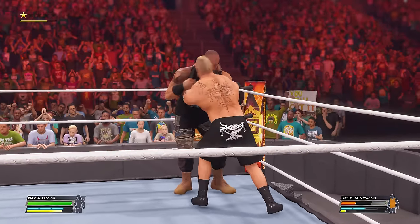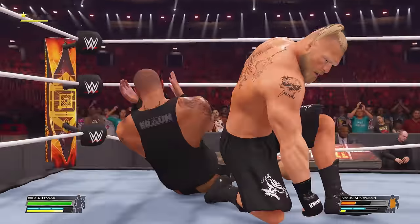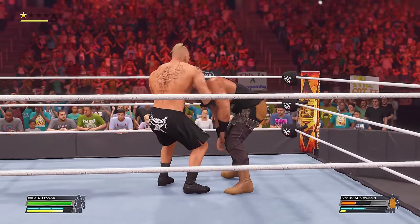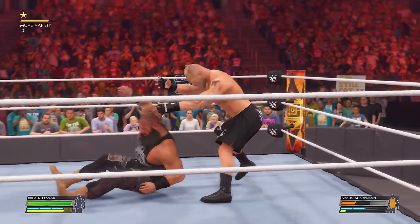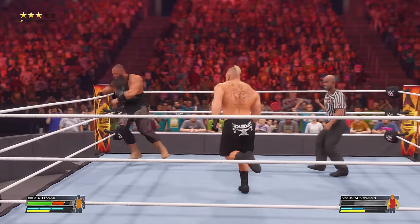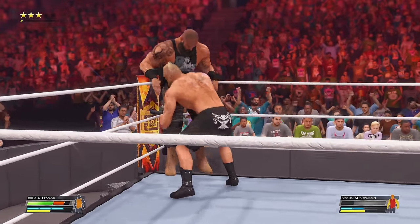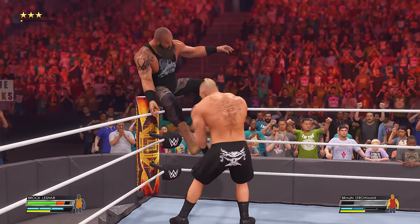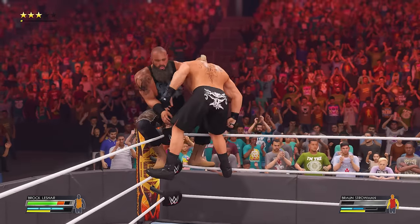To destroy the ring, you'll first need to select two very heavy wrestlers — I chose Brock Lesnar and Braun Strowman, two absolute units. Then you just need to wail on your opponent until their health bar is almost depleted, before throwing them into the turnbuckle. Lift your opponent to the top of the turnbuckle by pressing up on the right stick, and then hold either Circle on PlayStation or B on Xbox for this to happen.